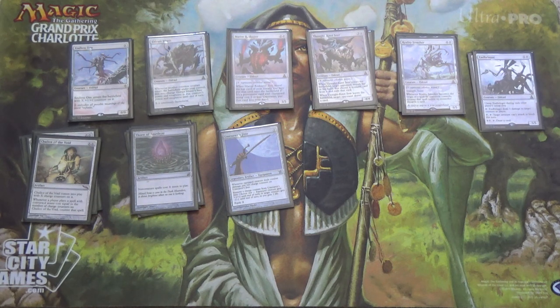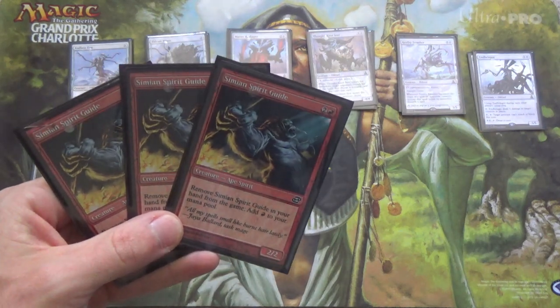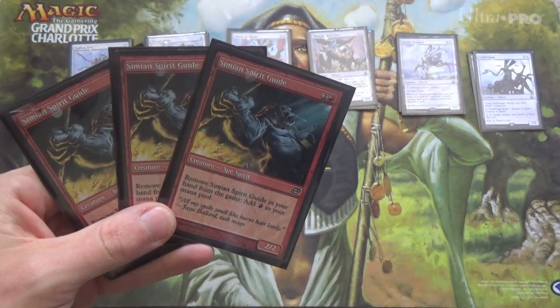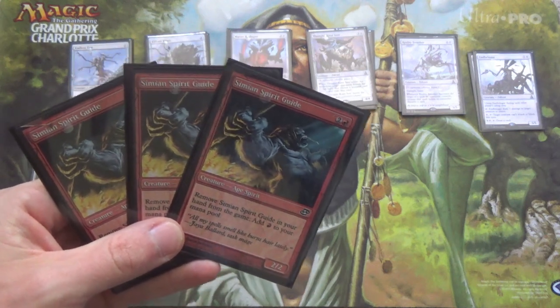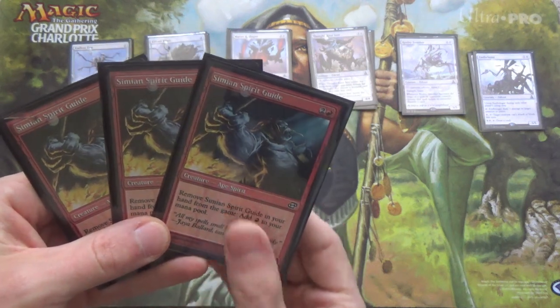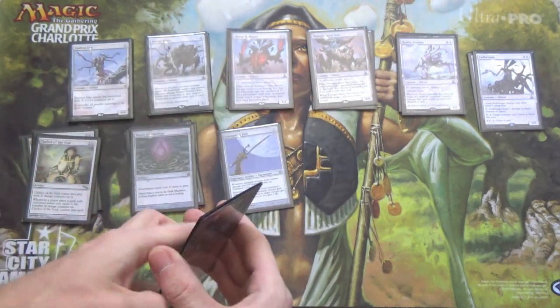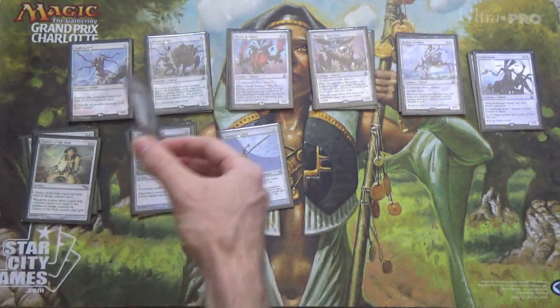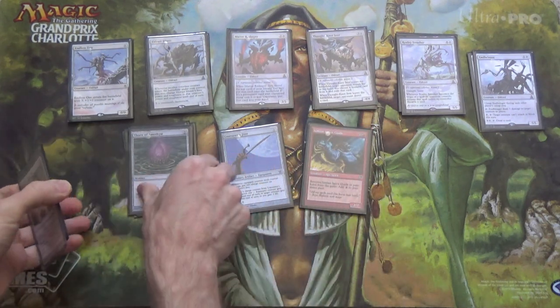If we want to get Chalice or Thorn out and not all of our lands make two mana, we have three Simian Spirit Guides. We literally cannot cast these in the deck unless we go Cavern naming Ape — or Spirit. All these do is help us have greater consistency in getting out our turn-one plays, or getting one of these out a little sooner than we would have otherwise.